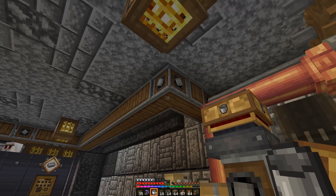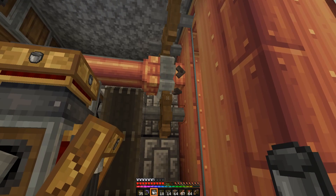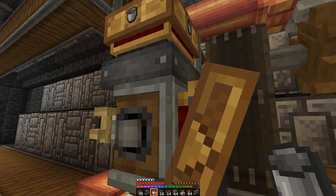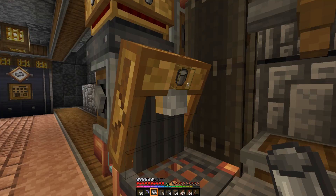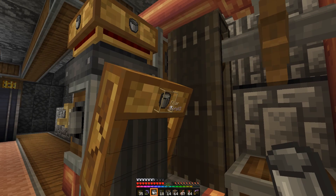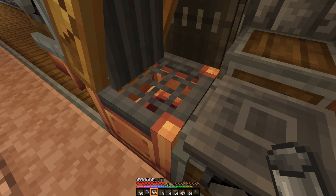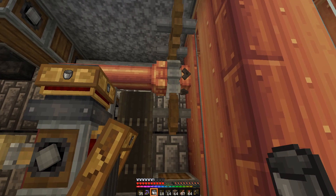Let's take a look at what's happening here. I pulled the power in from this side, which is running those cogs right there, powering the whole system. I've got this belt powering the lower system — it's the best way to transfer power from the cogs — and this is powering the deployer here, which has an empty bucket in its hand. If there was a cow right here, this deployer would be milking it. When it does, thanks to this smart funnel back here with the filter set to milk bucket, it will spit the milk bucket out into the drain. The drain will absorb all the milk and then kick the bucket over to this ejector, which flips it back into the system.